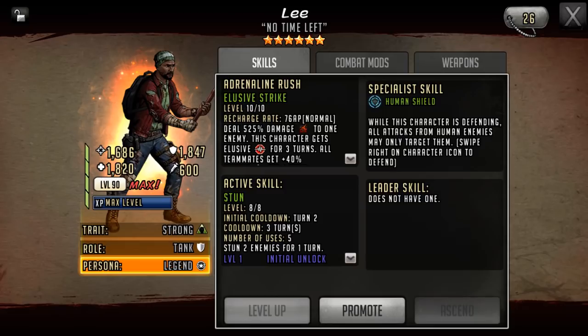His trait is going to remain as strong. He is still classed as a tank and his adrenaline rush is now called Elusive Strike — it's a 76 AP cost rush. It deals 525 damage to one enemy, this character gets elusive for three turns, and all teammates get 40% attack.